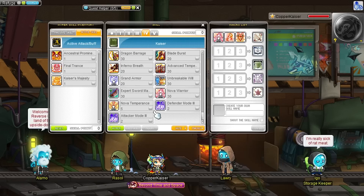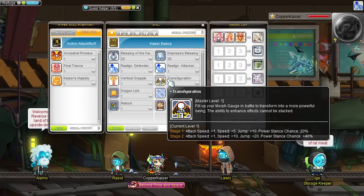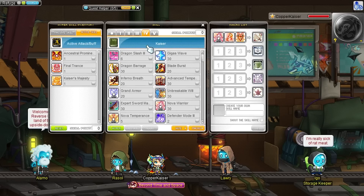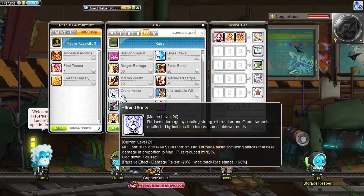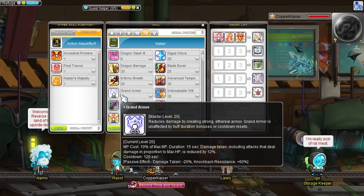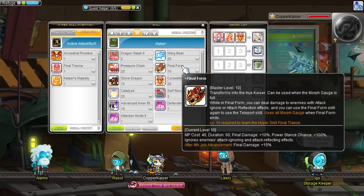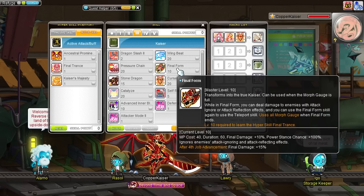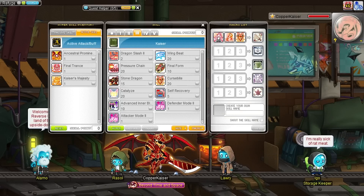Speaking of useless stats, I also noticed Kaisers are the masters of stance. Their Transfiguration skill increases stance by 40% at stage 2. Their 1st job Skin passive increases stance by another 40%, so that's 80% already. Their 4th job Grand Armor adds another 60%, giving Kaiser a total of 140% stance with gauge filled. Without the gauge you have 100%, with the gauge 140%, and when transformed you keep the full gauge while also gaining another 100% stance — so Kaisers are rocking 240% stance total.